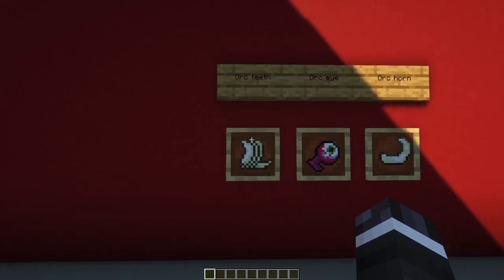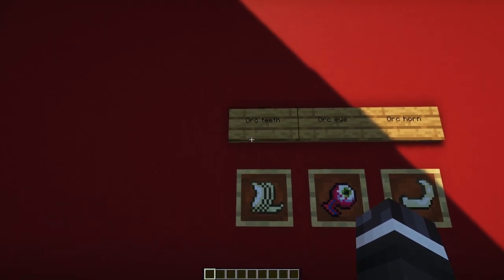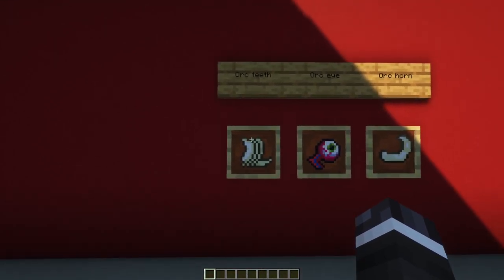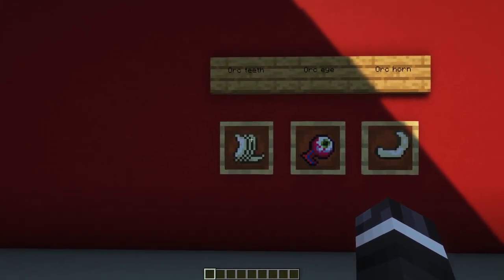First we'll quickly go through all the new blocks and items. Probably the most important new items are Orc Teeth, which are dropped by Orc mobs. These Orc Teeth can be used to craft many of the items and blocks included in the mod, as you will see later on.